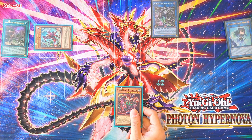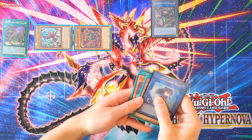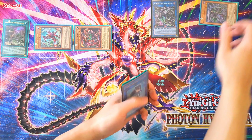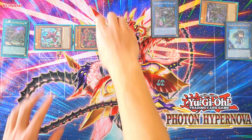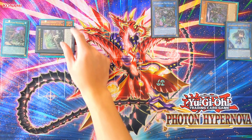Activate Scareclaw Cashtiro's effect to Special Summon, then Banish Rhythheart. Exceed Summon Rank 7 Dracosack.